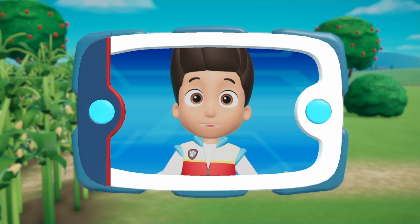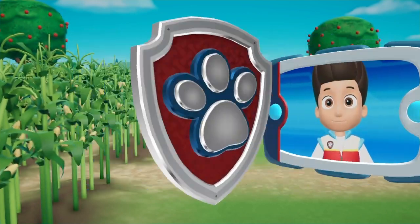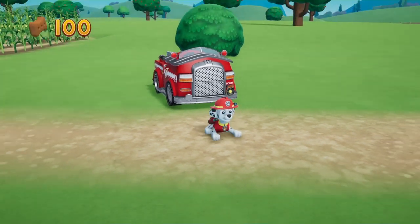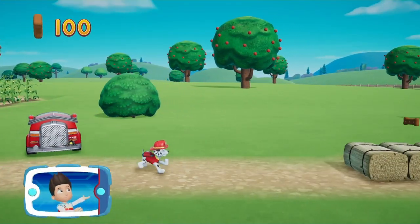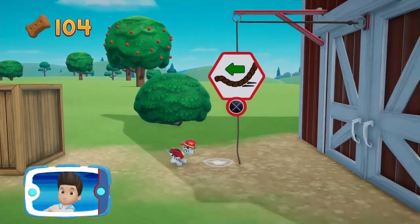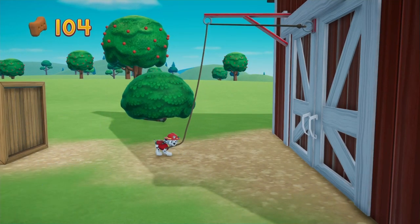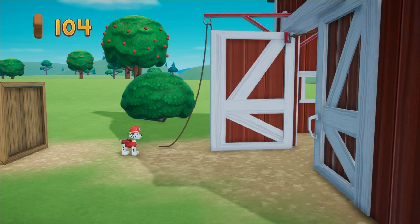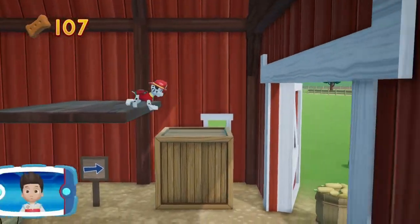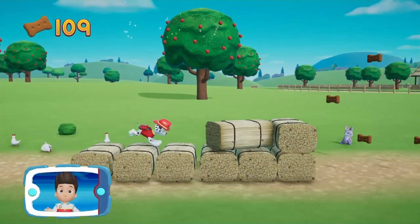You helped Chase find the path to the baby ducks! Now help Marshall follow the path to the hole and use his water cannon to fill up the hole so the ducklings can swim out! Let's keep following the path! Collect all the pup treats in a mission to earn special pup treat awards! To pull the rope to the left, move the left stick! Go quickly — you have to get through the path before it closes! You found a golden pawprint! See if you can find them all! We're almost there!